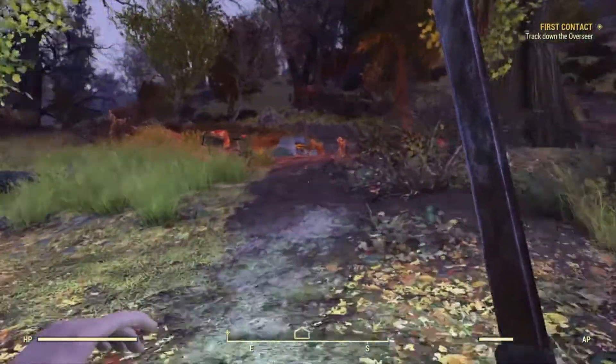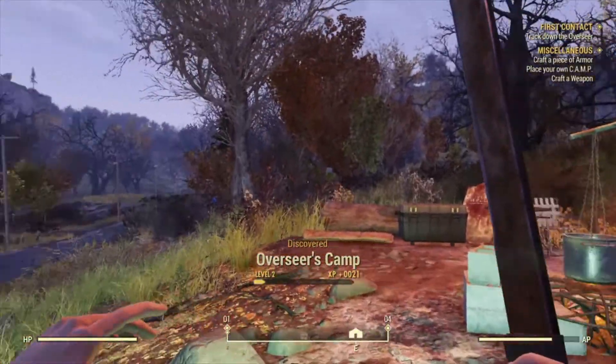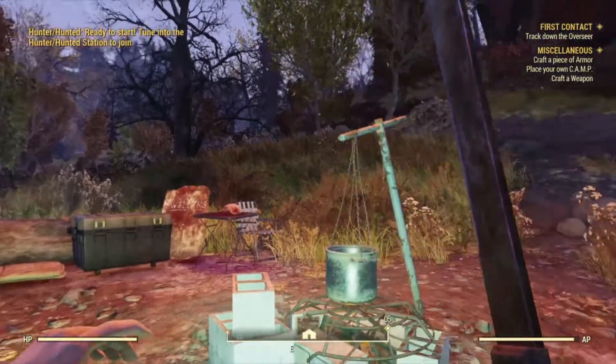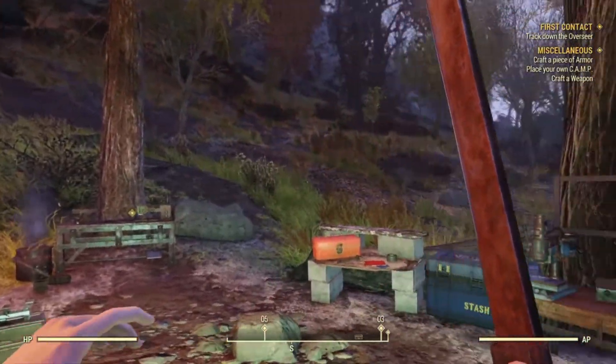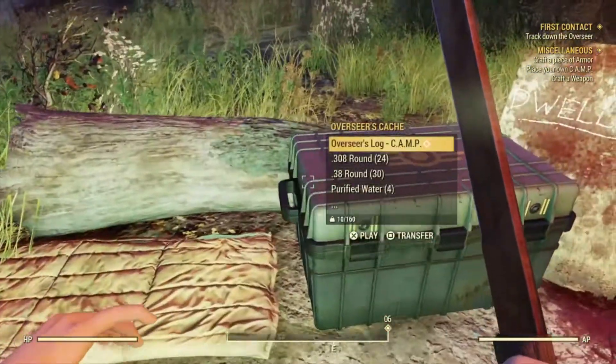Here at the Overseer's Camp, everything is built to help you. Gather everything you can from this camp, and be sure to look in the Overseer's Cash Box and take the items in there.